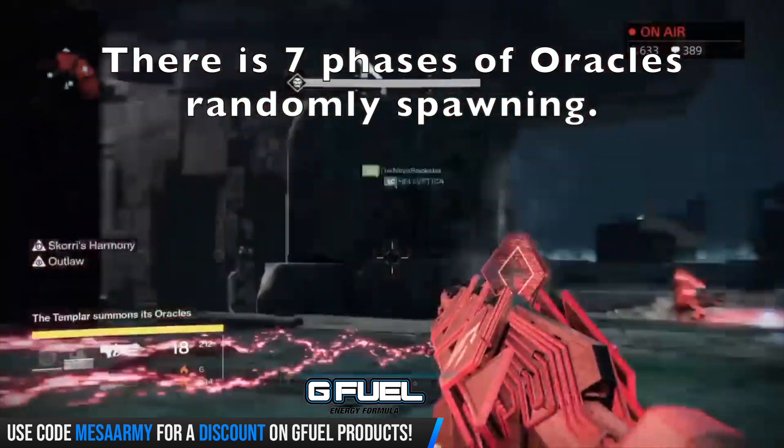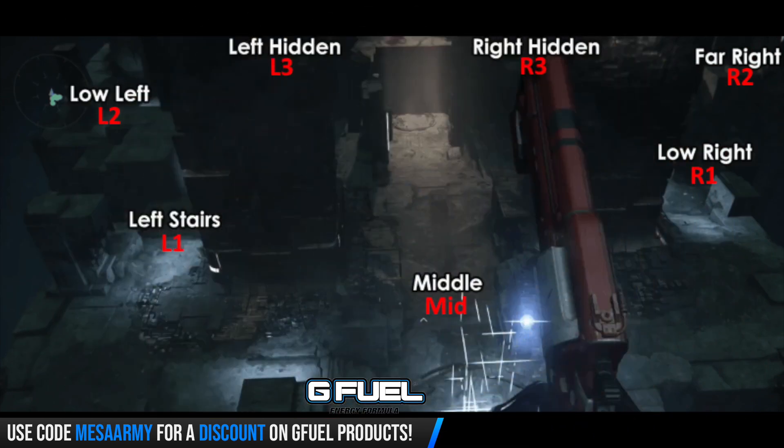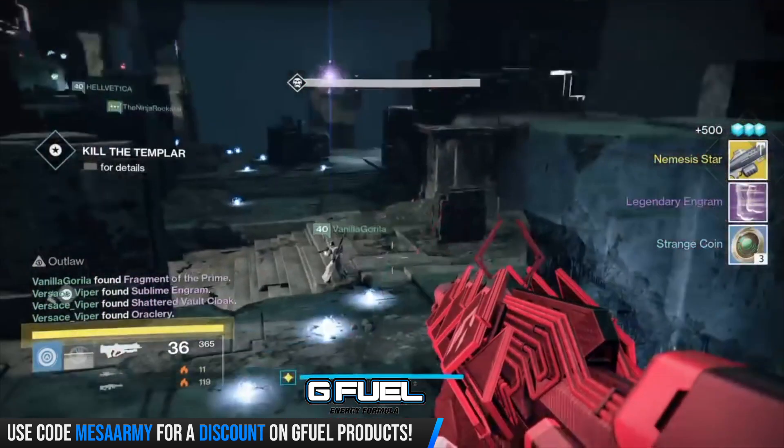Do your best to get all Oracles. You want three Guardians left and three Guardians right, so you can reach the back-left hidden, right hidden, far right, low right, left stairs, and middle Oracle positions. Once you make it through all seven waves, you're finally ready to fight the Templar.